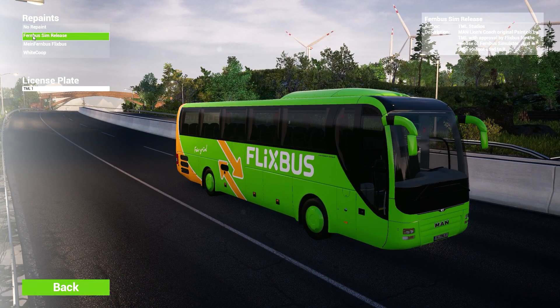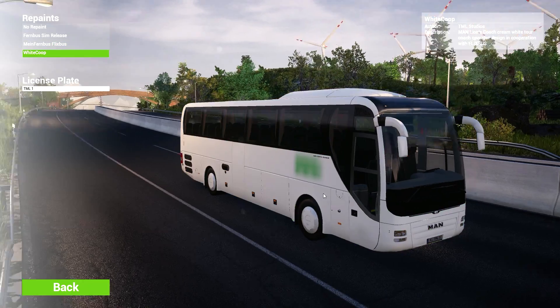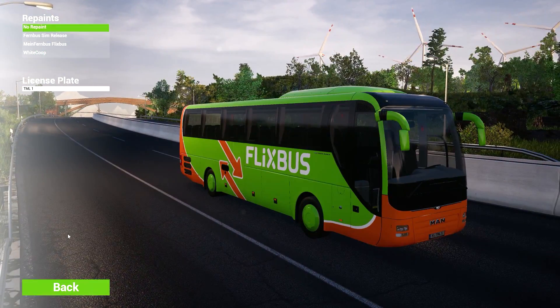Here we can customize our buses. We have Firm Bus Sim Release which looks a little bit different — that one's red on the front, that one's green. Then we have FlixBus, and then we have White Coach, basically just a white coach. I'm gonna go with no paint job.